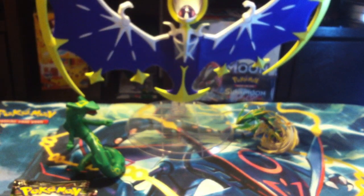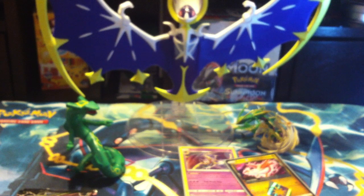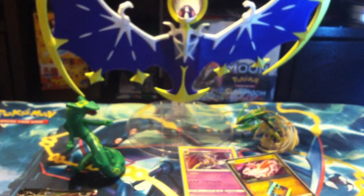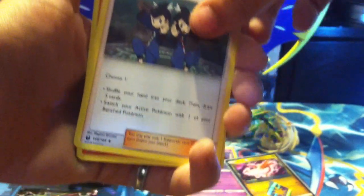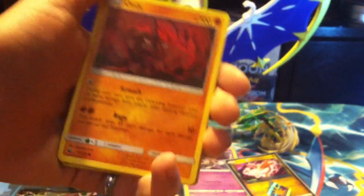Let me get my sleeves out. Here's a code card. Metal energy, Kabuto, Mantine, Tate, Tate and Liza — sorry if I pronounced them wrong. Torchic. I'm just too excited for this set because it's a big set.